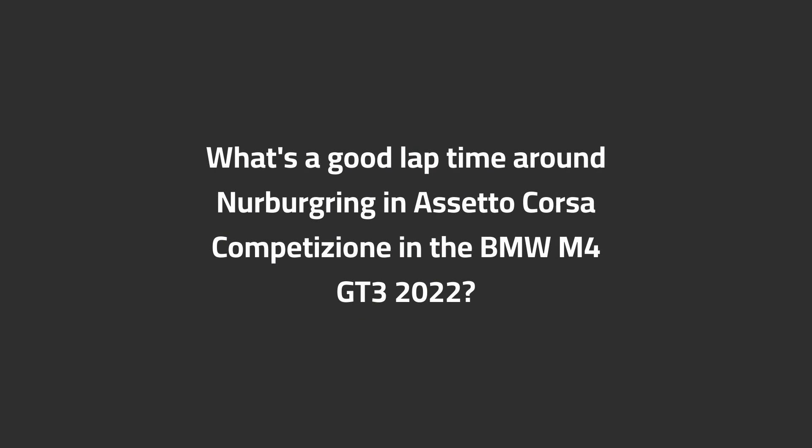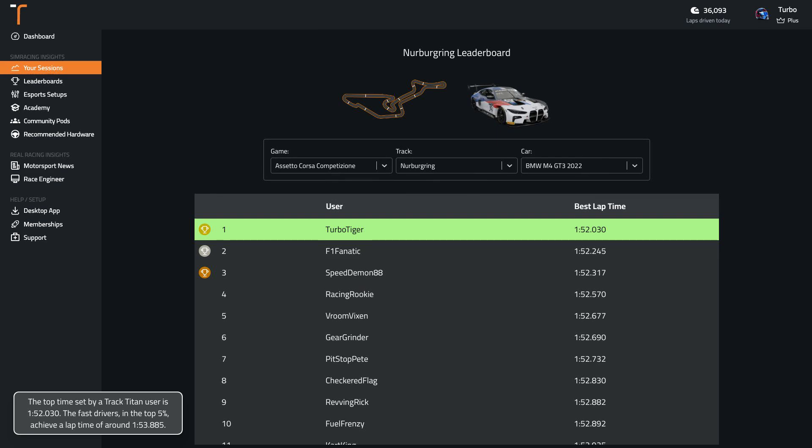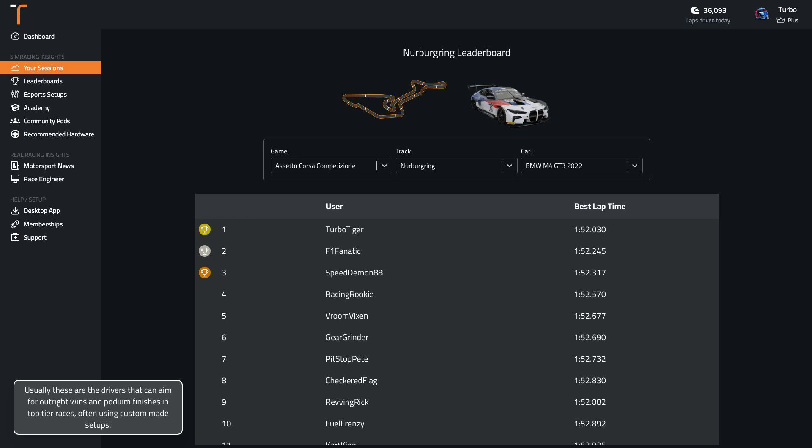What's a good lap time around Nürburgring in ACC in the BMW M4 GT3 2022? The top time set by a Track Titan user is 1:52.0. The fast drivers in the top 5% achieve a lap time of around 1:53.9. Usually these are the drivers that can aim for outright wins and podium finishes in top tier races, often using custom made setups.